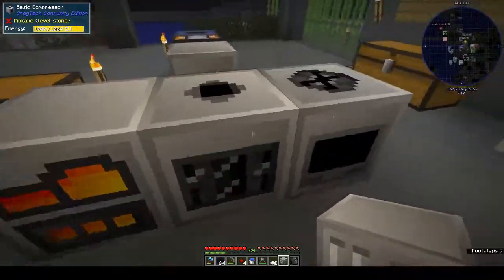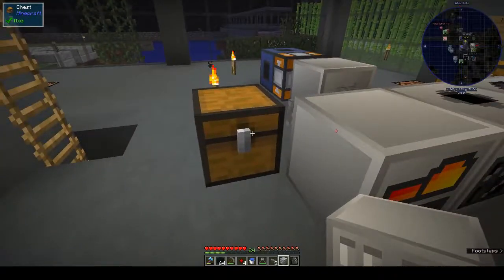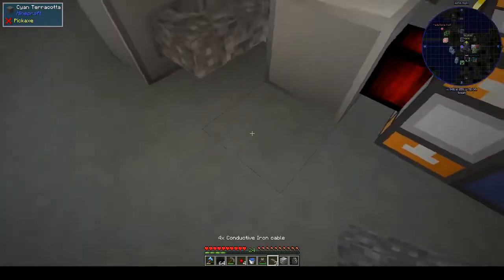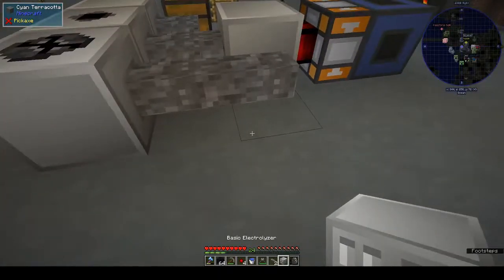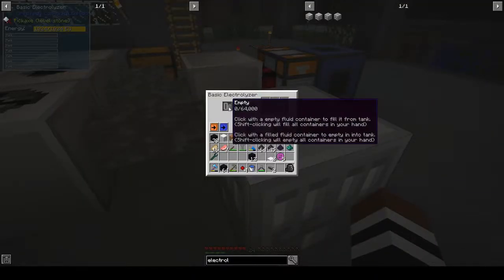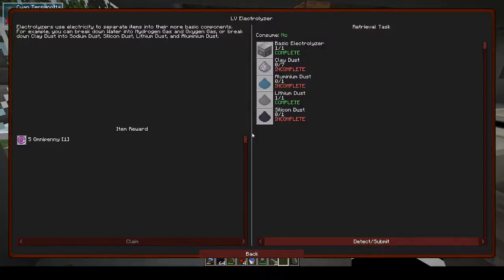We need more cable for the macerator connection. The electrolyzer is placed and needs tanks — click with an empty fluid container to finish. The electrolyzer uses electricity to separate items into their basic components. For example, you can break down water into hydrogen gas and oxygen gas, or break down clay dust into sodium dust, silicon dust, lithium dust, and aluminium dust.